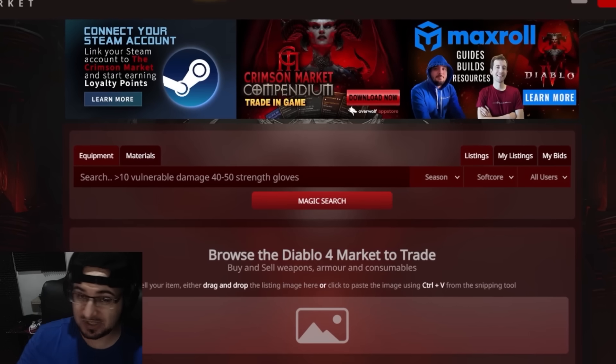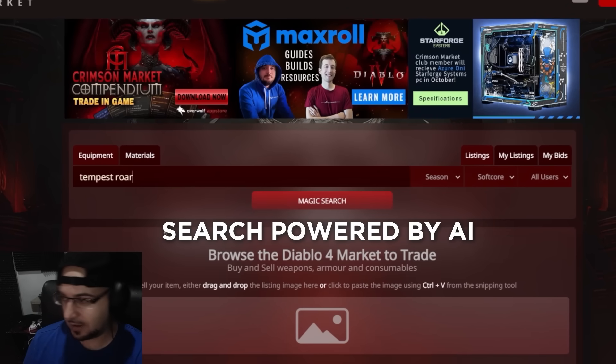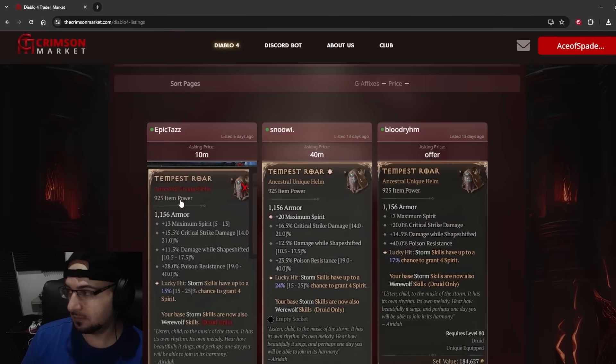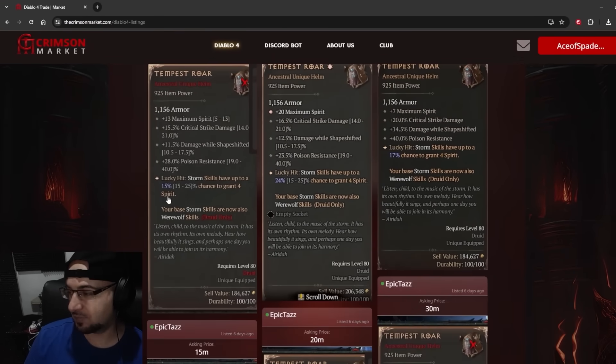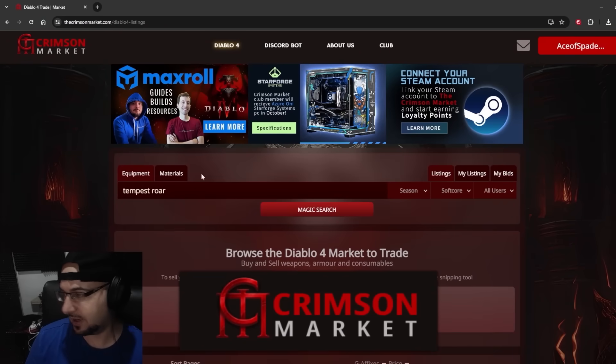I mostly use it for materials because I do a lot of boostings. I can see how many Siege Stones are up for sale. I can message them. For equipment, I can search for specific stats via filters, or simply type Tempest Roar and find a Tempest Roar, and get the one with the lowest price. Very good website. They also sponsor people like Voodish and Rocks.